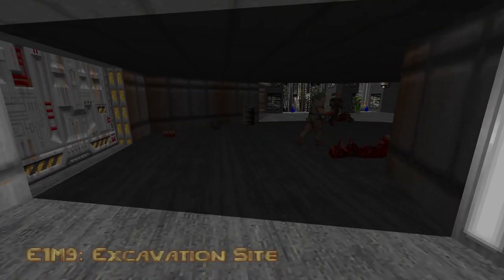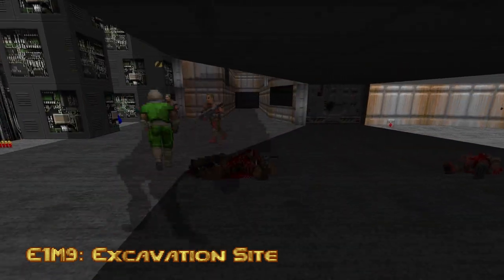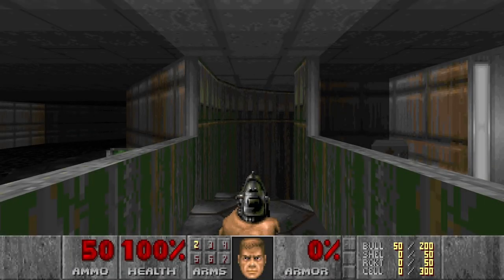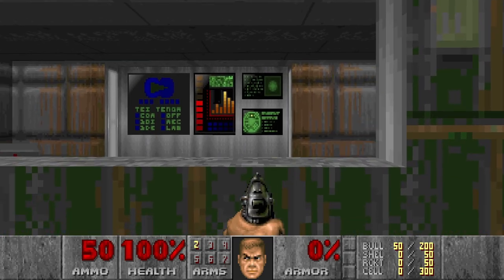Hello and welcome to my channel. Today I will be playing the Ultimate Doom: The Way id Did, Episode 1, Map 9, Excavation Site. Here we have the secret map, Excavation Site, and I already like this music.